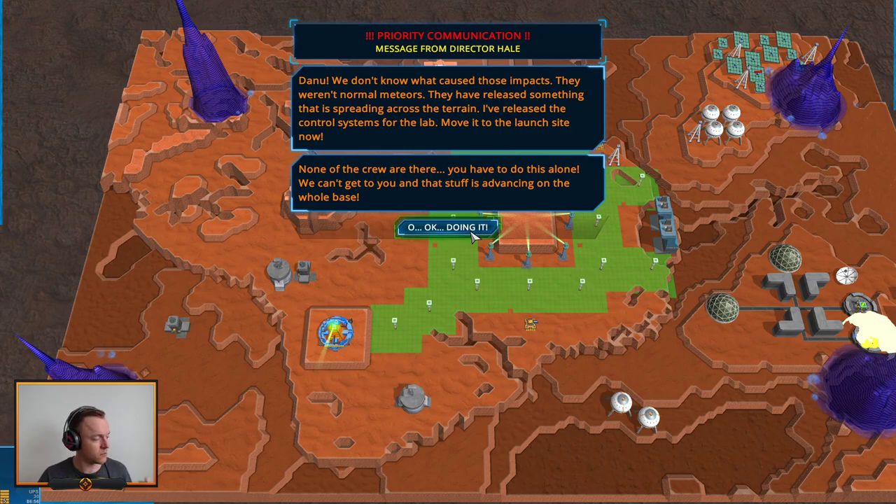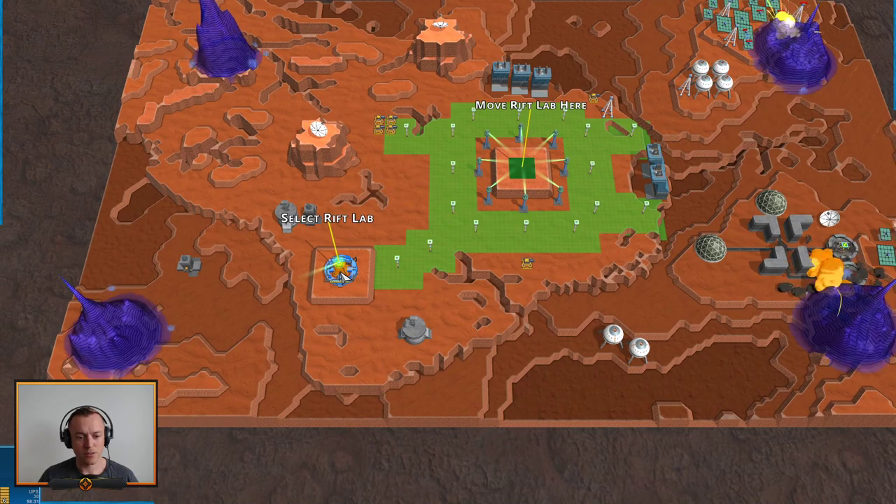We don't know what caused these impacts — they weren't normal meteors. Definitely something that is spreading across the terrain. I've released the control system from the lab — move it to the launch site now. None of the crew are there, you have to do it alone. We can't get to you and the stuff is advancing on the whole base. Okay, doing it. So you can move things around like this.